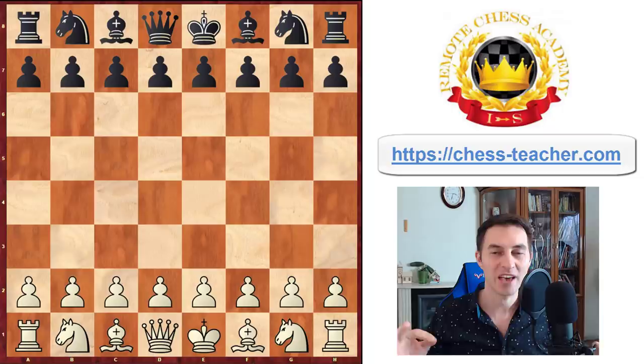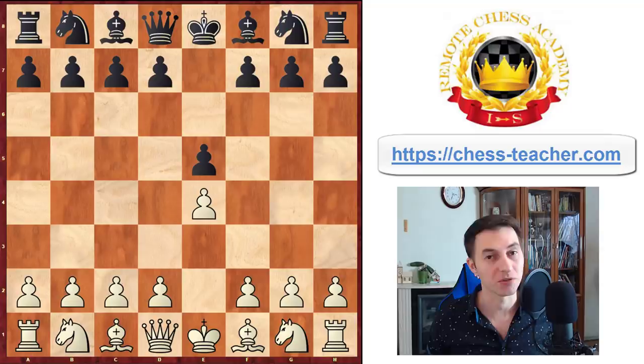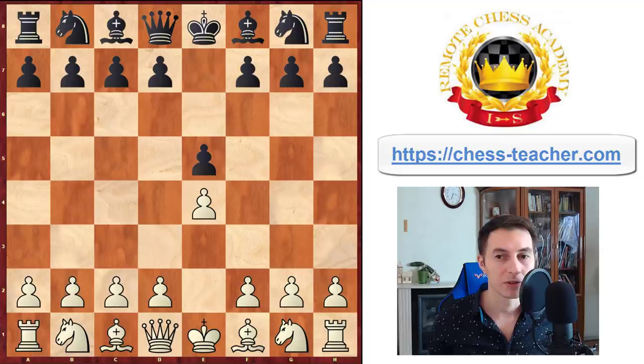What's up guys, today I'd like to share with you an absolutely savage opening line that comes out of the first move pawn to e4 and black responding pawn to e5. It'll definitely shock your opponent and will score a lot of nice victories for you. I'm Grandmaster Igor Smirnov and let's go ahead and get started.